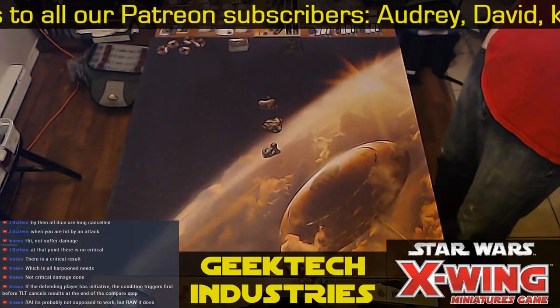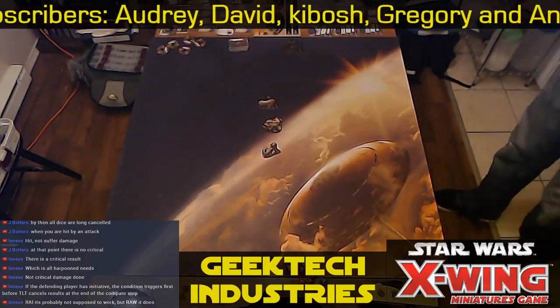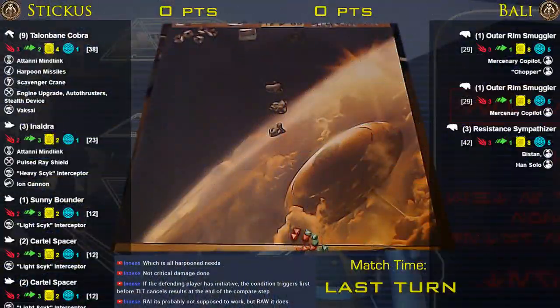So I'm going to hyper us into rock placement and into the fight. I'm 97 points... actually I am 100 points. I technically could have done something beefier on Inaldra or Talonbane, or I could pull the light psych title off of Sunny and let her go au naturel. But she's a racer — probably pulling that title off would be a good idea, but whatever.